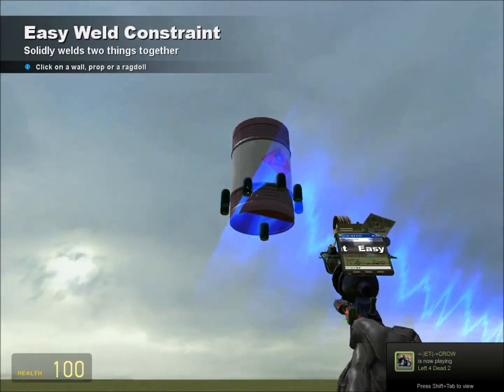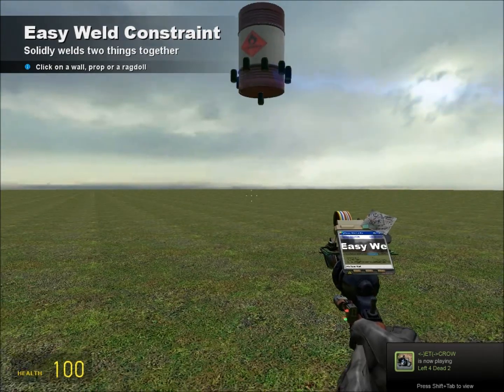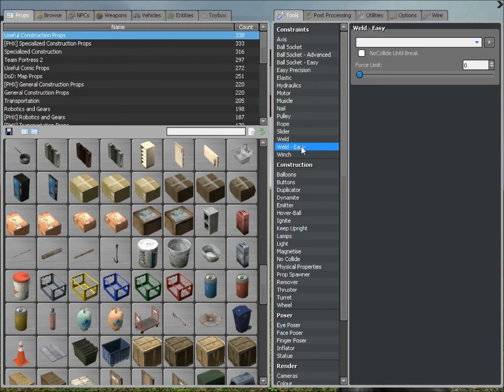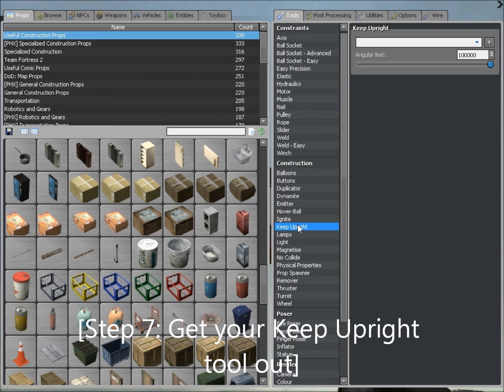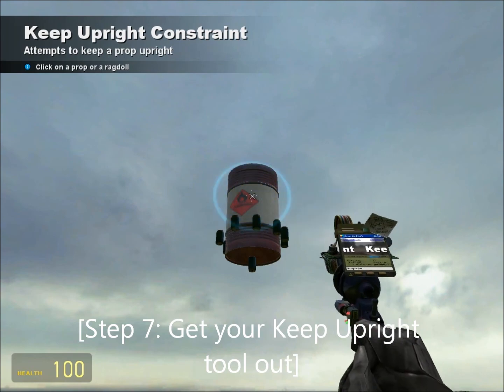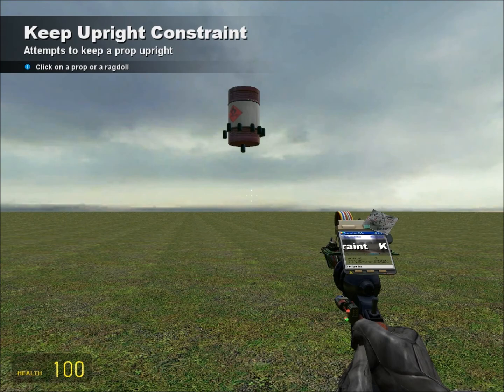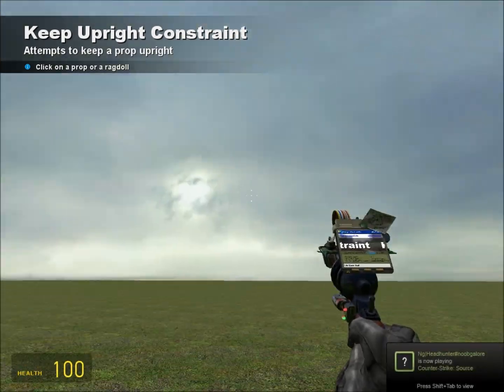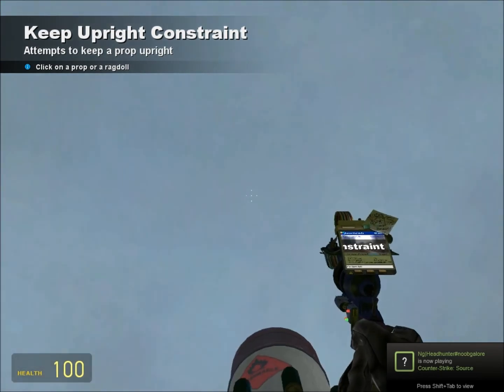Now that that's done, we're nearly done but we have about two or three more steps. You want to go back to your tools menu and find the tool under Construction called Keep Upright and shoot it. The reason for doing this is you don't want your firework to just hit the ground — doing this will make it go up in the air straight and look like a real firework.